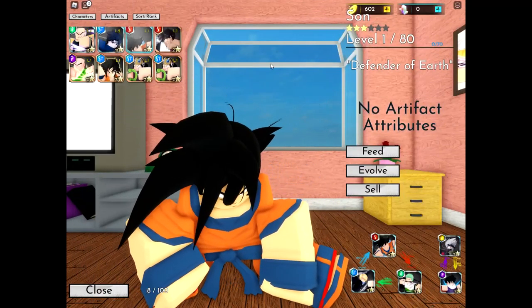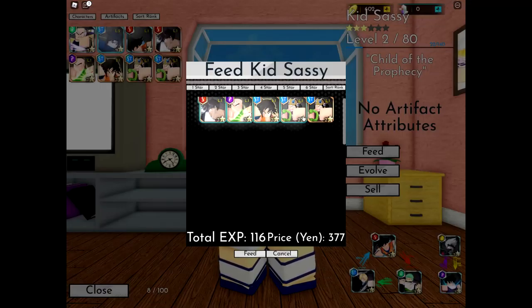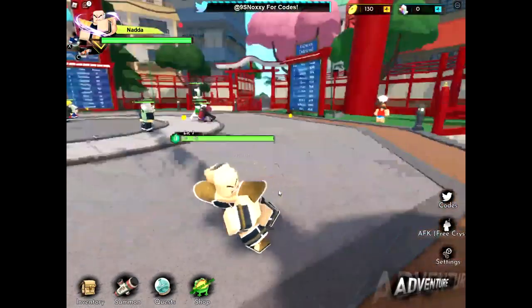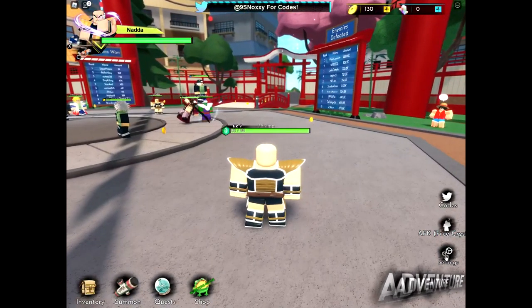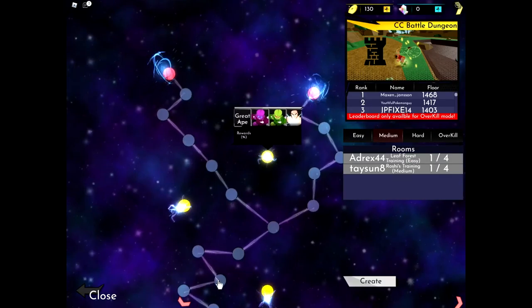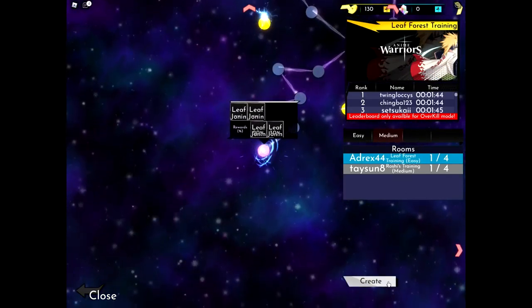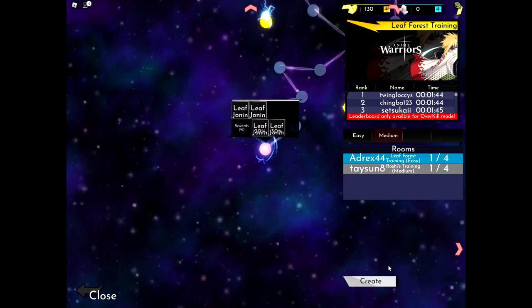Once you have more yen, you can feed your characters. Once you've finished that and you've gotten everything over with, the first thing you want to do is go to adventure. These are endless modes — I wouldn't recommend doing them. I'd recommend going through the bottom path, which is the Naruto path; it's the easiest one. If you see someone already doing it, you could join into them.